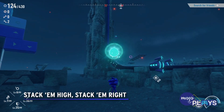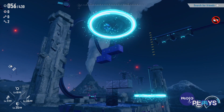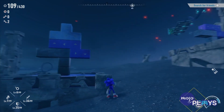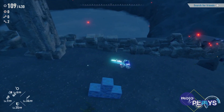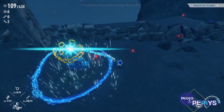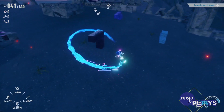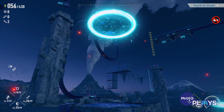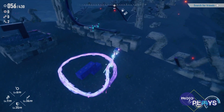Stack Em High, Stack Em Right. As we mentioned earlier, Sonic Frontiers gives a wink and a nod to not just Ikaruga, but another legendary name in video games, and you can find it somewhat close to the starting area of the third island, Chaos Island. There are a set of blocks that you can activate by closing a psy-loop around them. Upon doing so, you'll cause them to start slowly falling onto a nearby platform. Better dust off those Tetris skills if you want to complete all of Chaos Island's challenges. It's really not too tough though, but expect to do this maybe a couple more times afterwards.